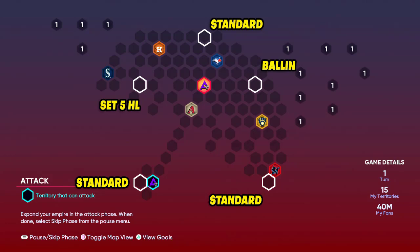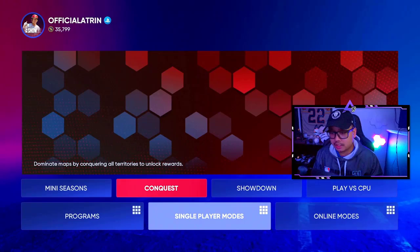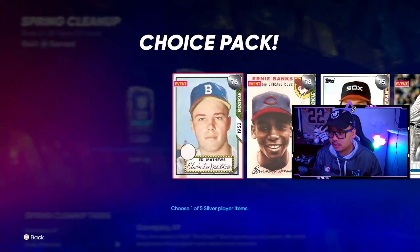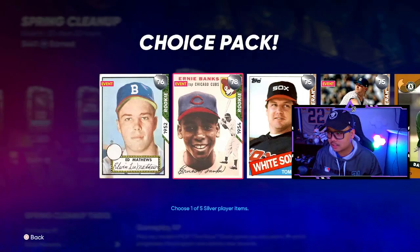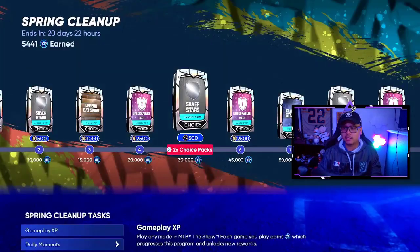Spring Showers should give us 30,000 XP into the new Spring Cleanup program. If you do Spring Showers you get 30,000 XP, and that will get you more packs - Legend Icons, Silver Stars - these are going for about 2,000 stubs each. We got Batskin Legends and Silver Stars all the way up, and those are actually flippable right now at 2,000 stubs each.